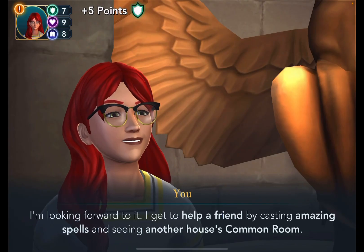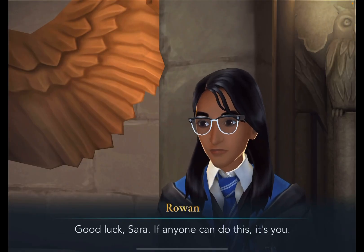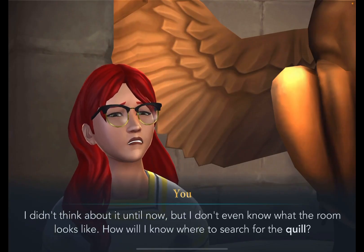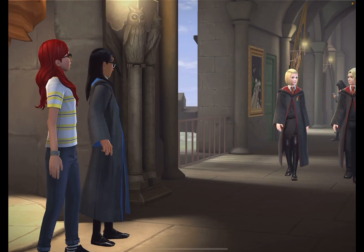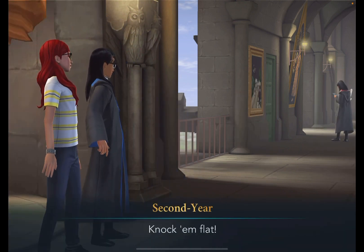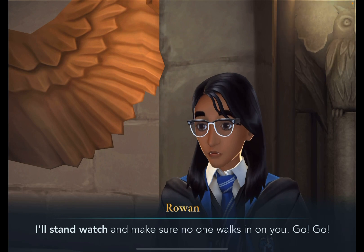I'm excited — I get to help a friend by casting amazing spells and seeing another house's common room. 'Good luck, Sarah. If anyone can do this, it's you.' I didn't think about it until now but I don't even know what the room looks like — how will I know where to search for the quilt? Quick, cast Reducio and sneak inside before the door closes!